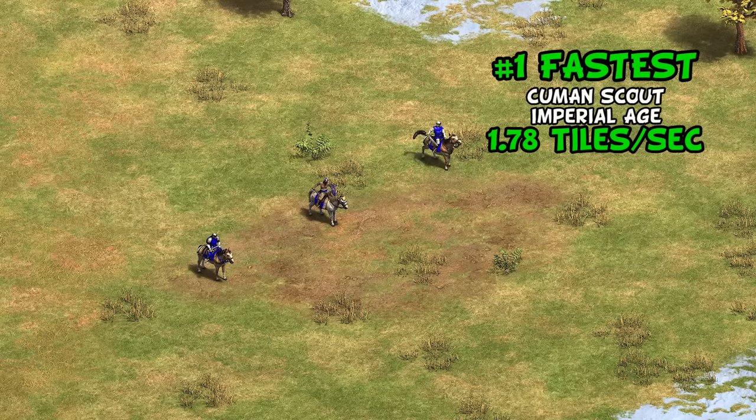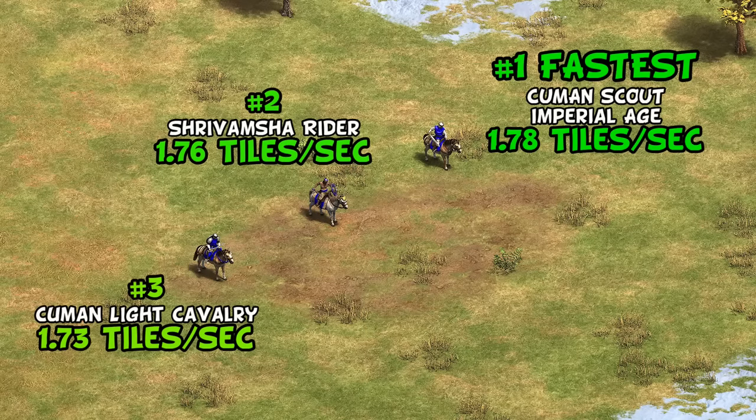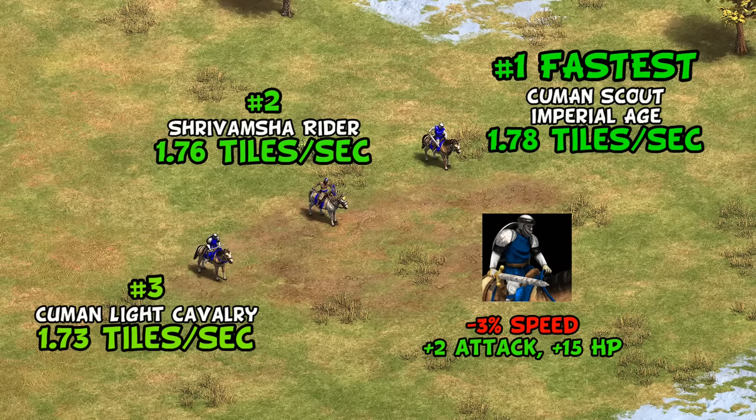Moving on to the Cumans, an interesting bit of trivia is that thanks to a civ bonus, their Imperial Age Scout Cavalry is the fastest clan unit in the game. Though if you get the Light Cavalry upgrade, they actually drop to being the third fastest, as a little known fact about Light Cavalry is that it comes with a tiny drop in speed. Of course, what they lose in speed they more than make up for in other improved stats, and it's definitely worth getting the upgrade in a practical situation.